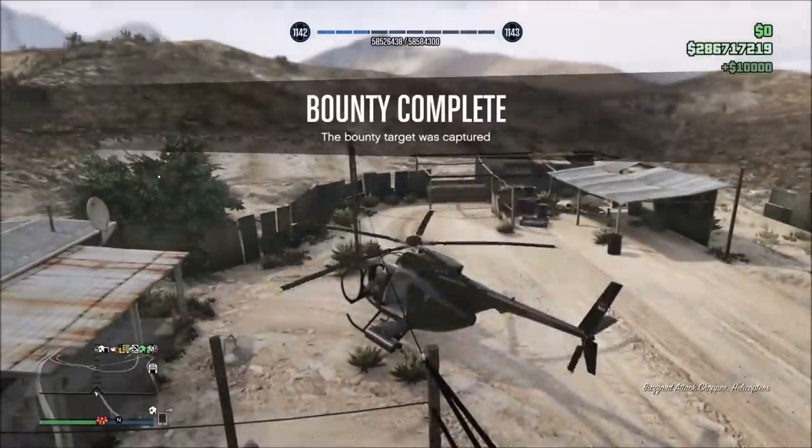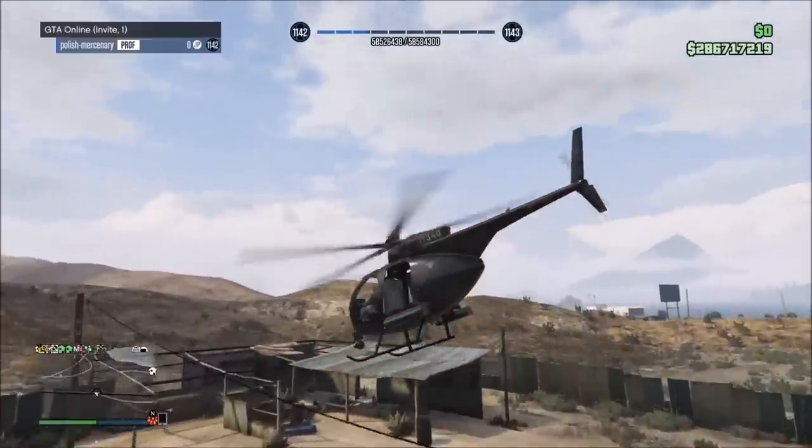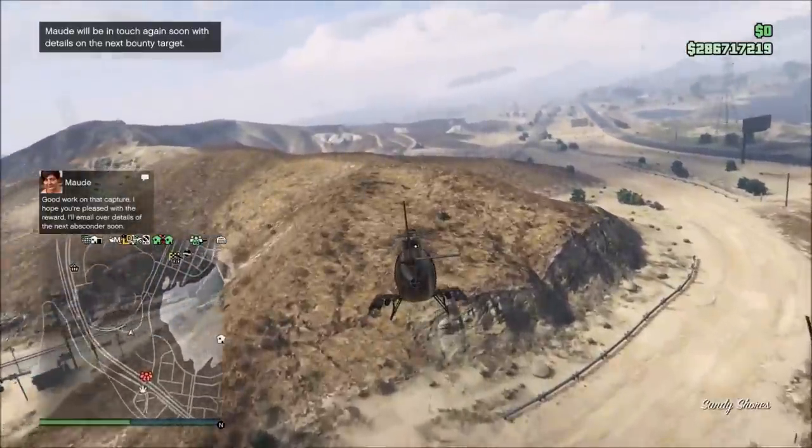You have to capture or kill five of these targets. After you capture or kill five, Mod will send you a special email about a specific stash that one of the targets has. Then you go to that stash and you can pick up the hatchet. So let's go for these targets really quickly.